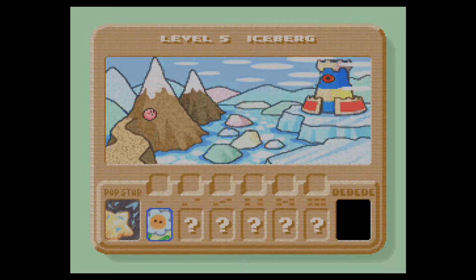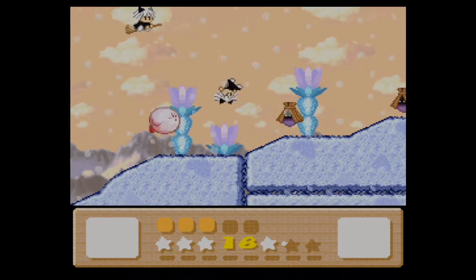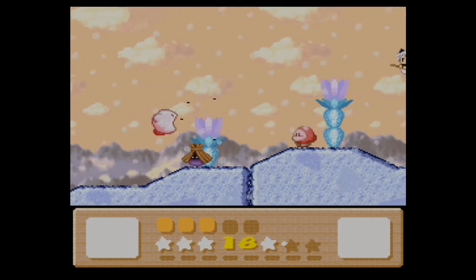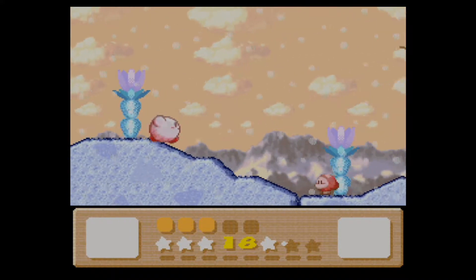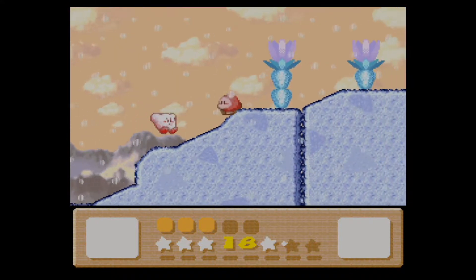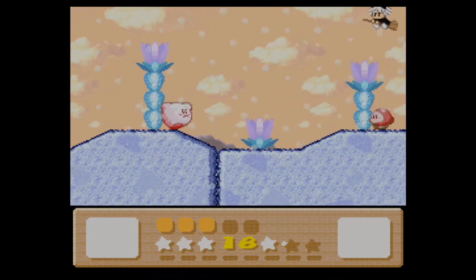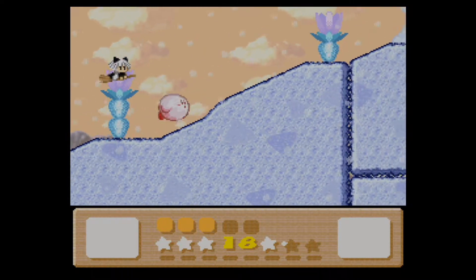So let's get started with the first level in Iceberg. As you can tell, we're almost towards King Dedede's Tower. As far as this first level suggests, this might actually be the final time we're going to be doing flower-type missions. It gets a little bit more involved — nothing too difficult, but you need to be very cautious and careful when doing these specific tasks.